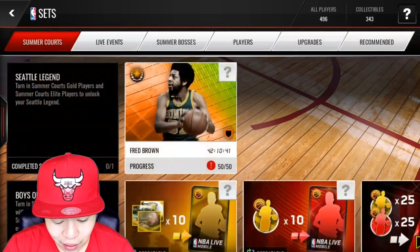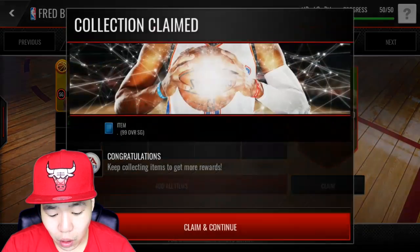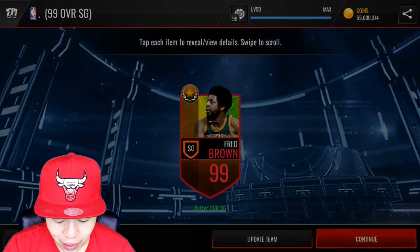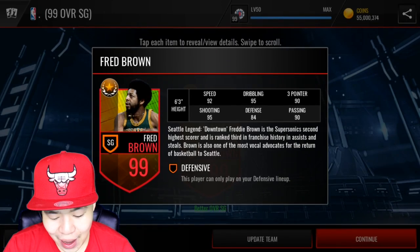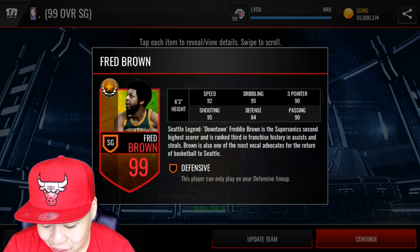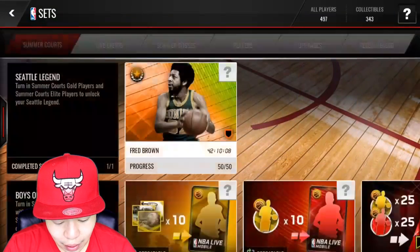Fred Brown is a beast. It was kind of expensive — you can see it costs a lot of my elite players — but we're gonna add him on. We can use the upgrade on a shooting lineup. Look at his stats right here: 92 speed, 95 dribbling, 93 — wait, 95 shooting, 84 defense, and 90 passing. He is a monster. He played for the SuperSonics, which is super cool. One of the older players in the game.